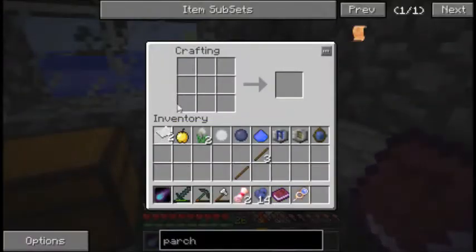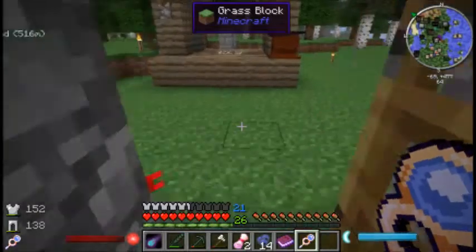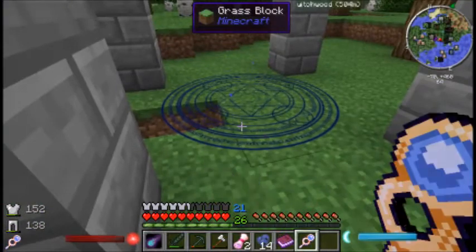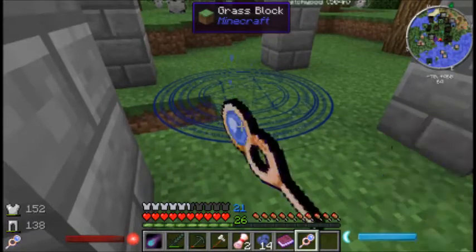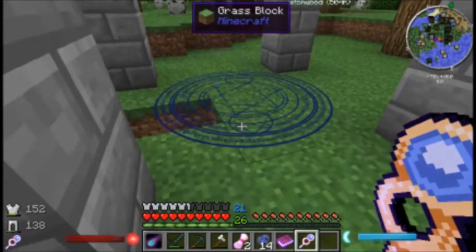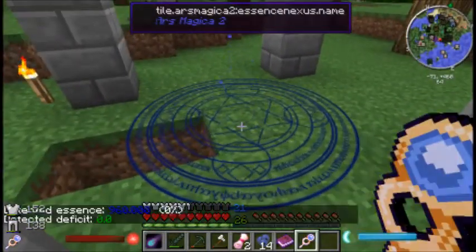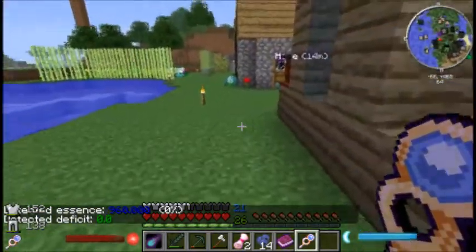So two paper, one, two — and then one, two. Okay. And get our thing in check. It's been a while since we did this. Let's try: right click, no; shift right click, no; left click; shift left click... there we go. It has nine hundred and sixty essence. So that's good.